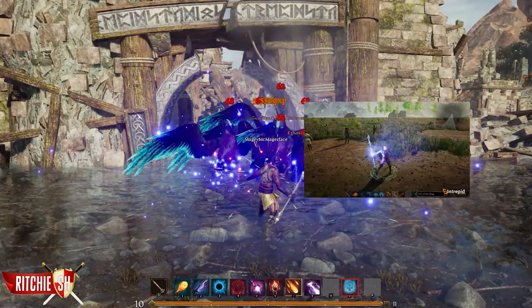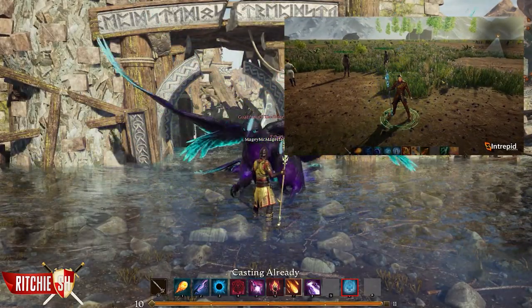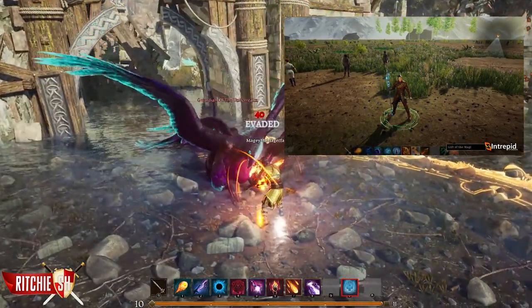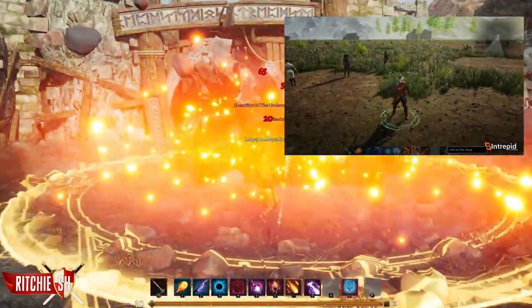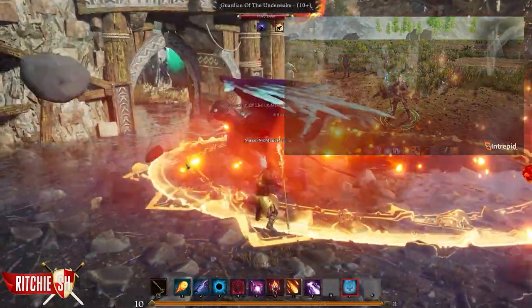Gift of the Magi. This ability allows you to transfer some of your mana to your targeted ally. Specializing in this skill will increase both the amount of mana transferred and its mana transfer efficiency.